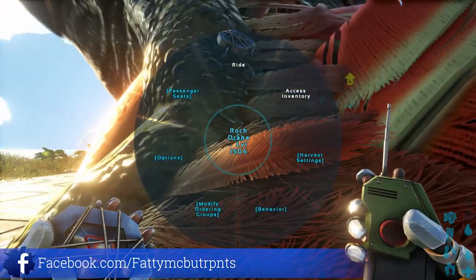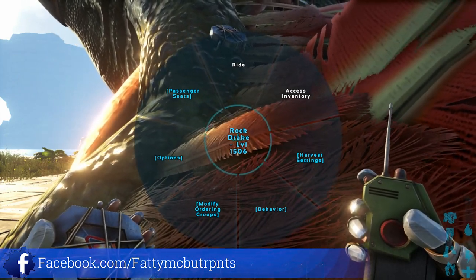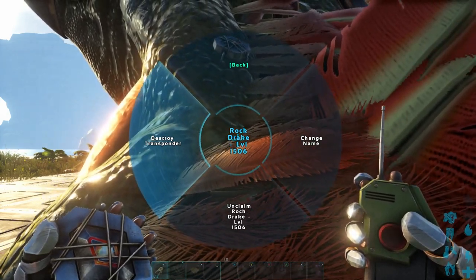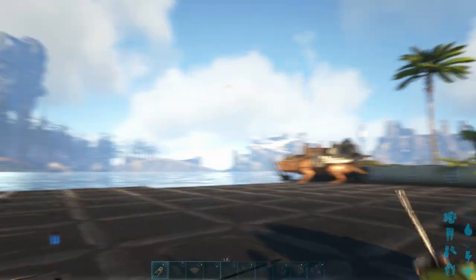To destroy the transponder node, simply approach the dinosaur with the node, go to the inventory wheel, select options, and then go to destroy transponder. And there we go, the transponder is now gone.